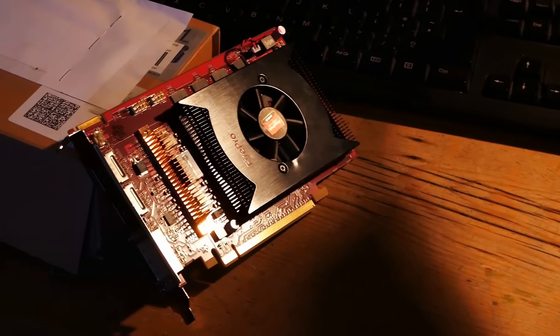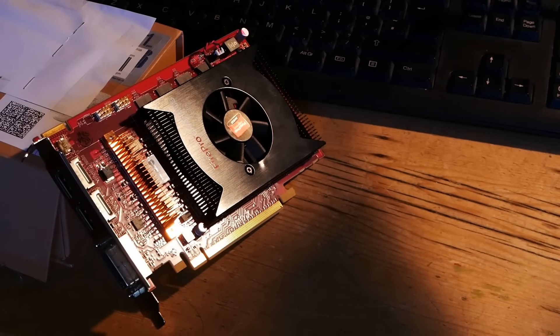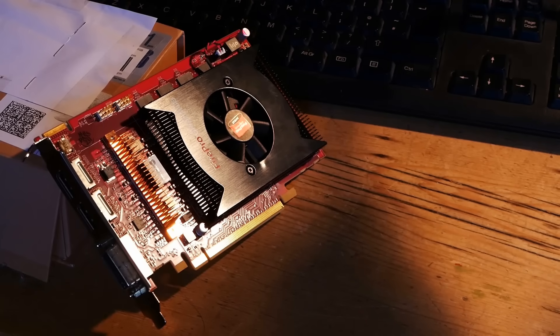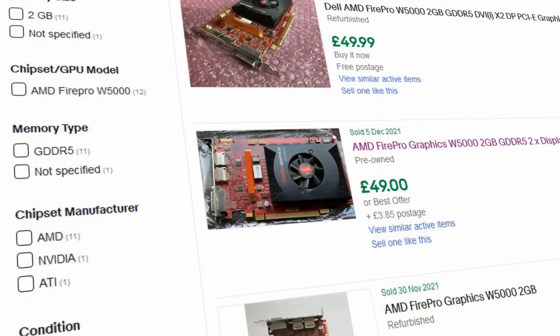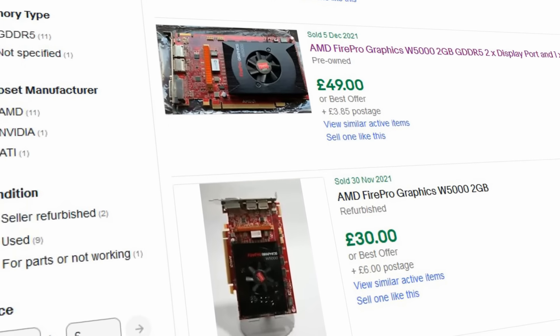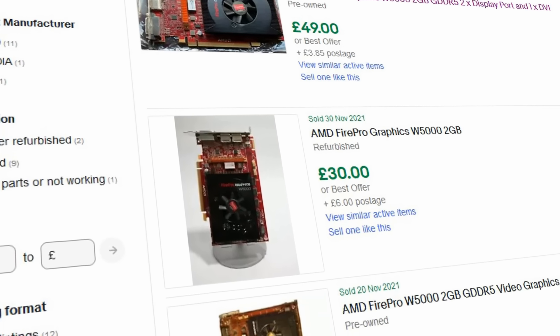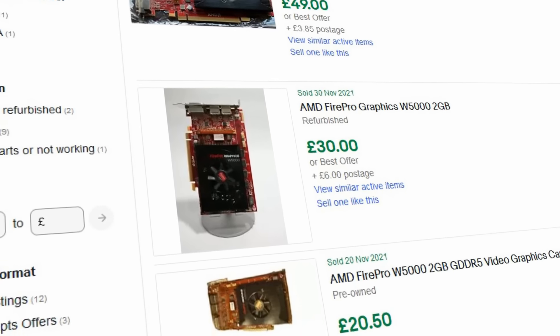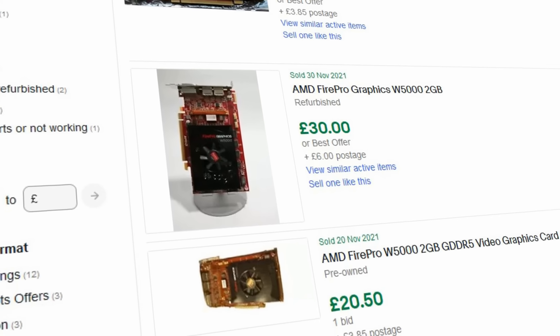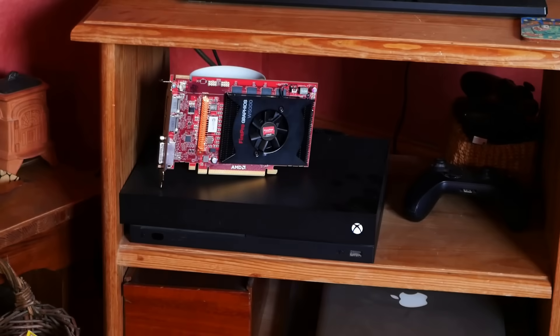So there we are at the conclusion — we have both a budget buy, an Xbox One wonder, and a beautifully performing card, all in one video. I really hope that those of you needing a budget card can actually go and find one of these after this video. Currently, as of the time of making this script, they're available on AliExpress, refurb sites, eBay, and Facebook Marketplace. These have made it into plenty of workstations, they've not had a tough life, and they were sold in such high quantities that now they're being replaced, they're simply flooding the market without anyone currently noticing. I hope you all found this quite interesting — this has definitely taken quite a turn from a mundane budget buy benchmark video to an in-depth video on a weird Xbox One equivalent card.